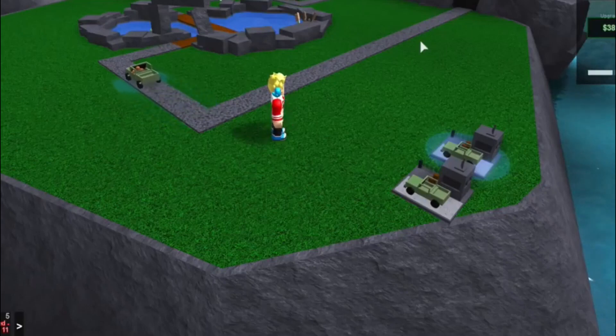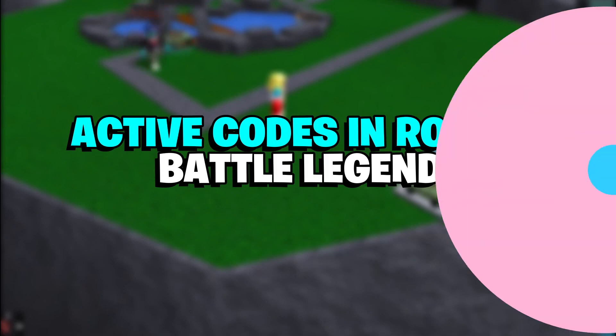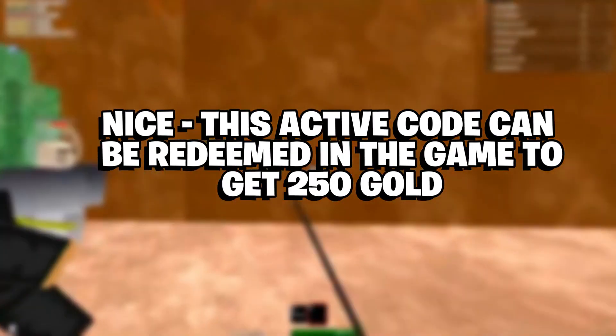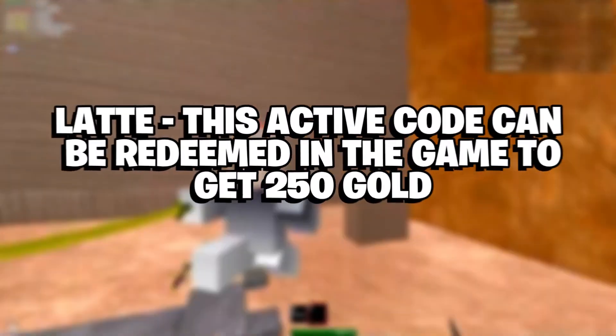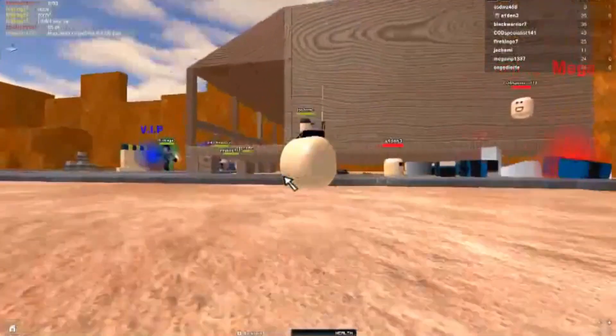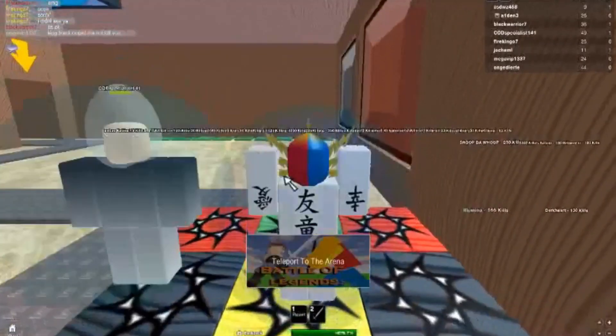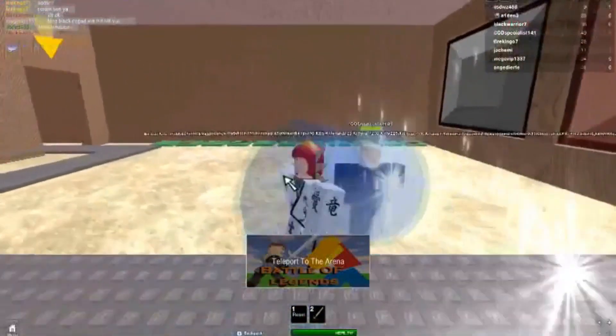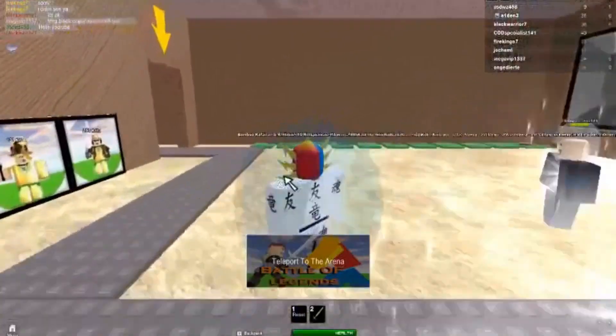Roblox players can redeem free codes in Battle Legends. Listed below are the active codes in the game. "Nice" — this active code can be redeemed in the game to get 250 gold. "Latte" — this active code can be redeemed in the game to get 250 gold. Redeeming these active codes is an easy task, and interested players can check out the detailed steps on how to redeem the free codes in this article.